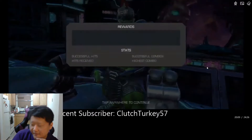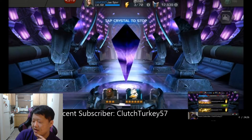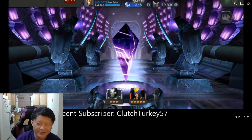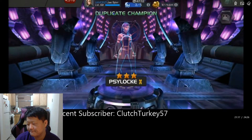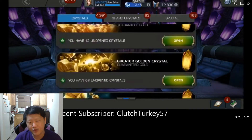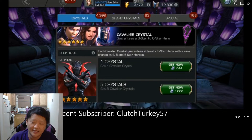As a bonus, here are some Cavalier crystals I spun on the live stream. I bought one to see how it goes — all the good stuff passes by and I get a three-star Psylocke. Not what I wanted from a Cavalier crystal. So I buy one more, figuring we can only go up from here. Spinning this one out, I get a six-star Stealth Suit Spider-Man, a Proxima Midnight, and a three-star Vision.